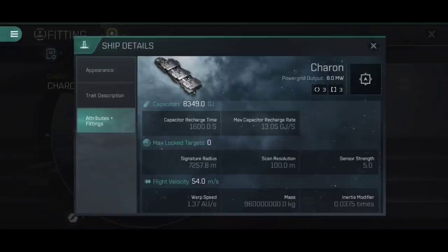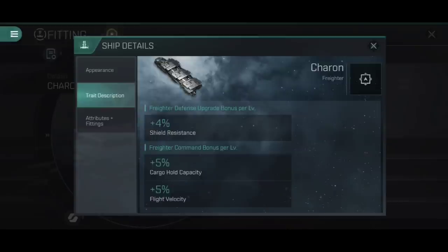36 million agility rating — the highest of the four freighters, meaning this is the most cumbersome of the lot. Moving into the trait description, the Charon, being a Caldari ship, gets an additional 4% shield resistance per level of Freighter Defense Upgrade, giving you 20% better shield resistance. All four freighters get the same bonus from Freighter Command — a 5% increase to cargo hold capacity and 5% increase to flight velocity, for a total of 25% faster and 25% bigger cargo hold. In short, the Charon is the biggest, it is the slowest, and other than its shields it has the least overall defence.